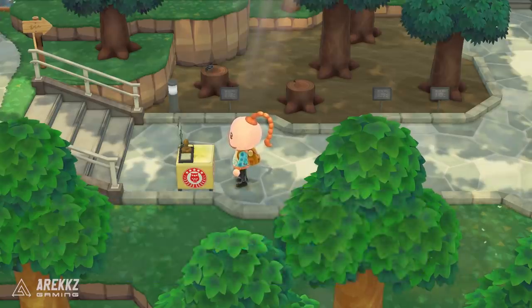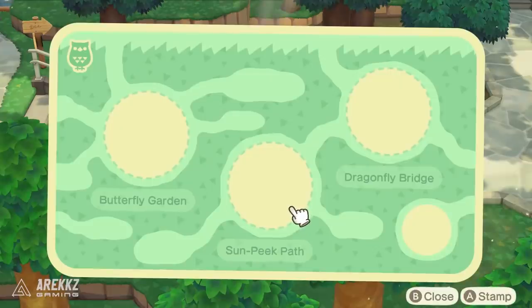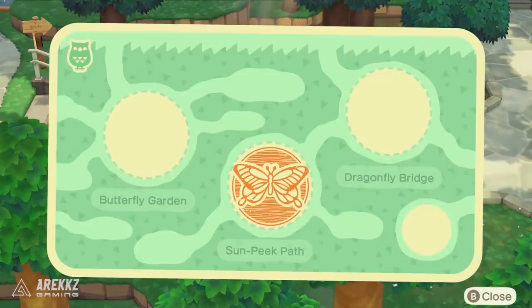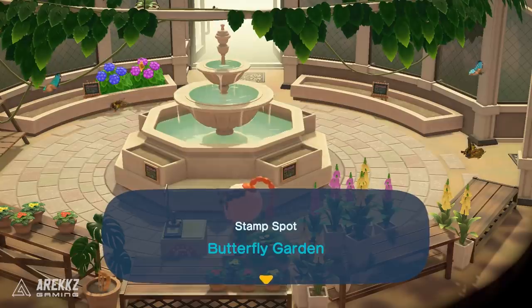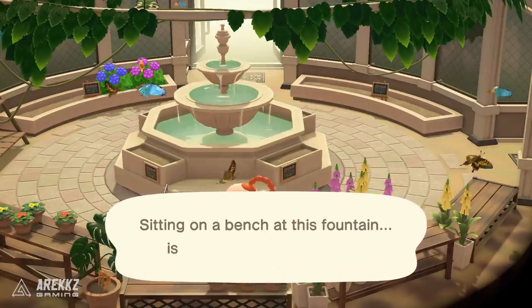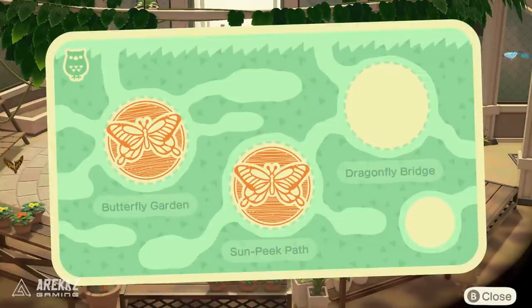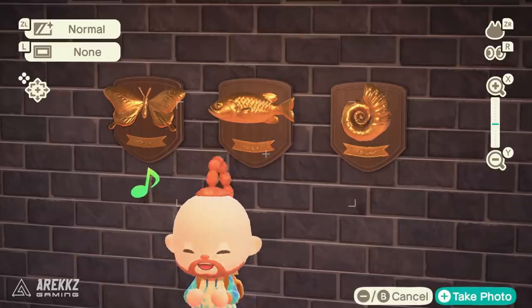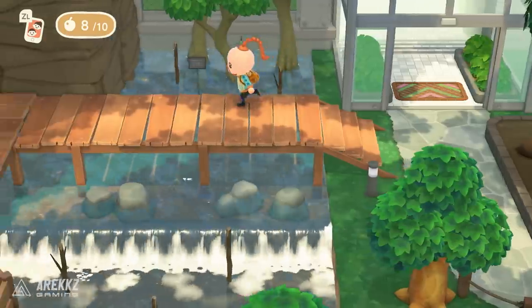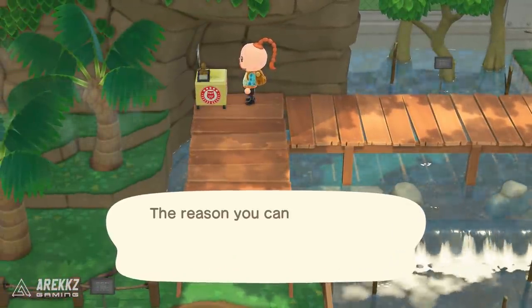They're pretty easy to find, in most of the notable locations. I wouldn't necessarily say you need a guide because you basically wander around — they're these big white stands, little boxes with the stamps on them, really easy to see, very hard to miss. There are three stamps in each location. When you return to Blathers, he will give you a reward — basically a plaque for that respective museum section, kind of like the plaque that appears above the doors. So once you complete them, you get your stamps, return to him, speak to him and he gives you the plaques for the areas you completed.